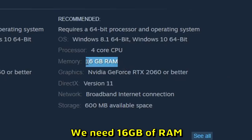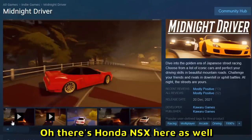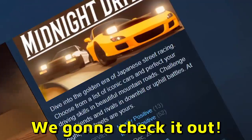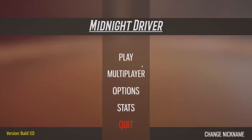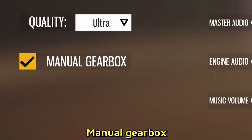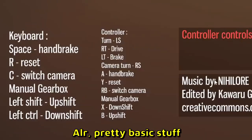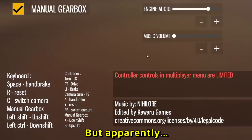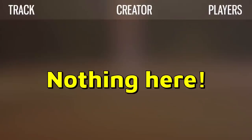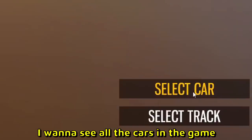We need 16 gigs of RAM. I'm digging the graphics — they are very chill. There's a Honda N6 here as well, that's pretty cool. I don't know if this game has wheel support, but we're gonna check it out. Options: ultra quality, manual gearbox obviously. The controls are pretty basic — we can use a controller as well, but apparently no steering wheel yet. There is multiplayer too, let me check it out.